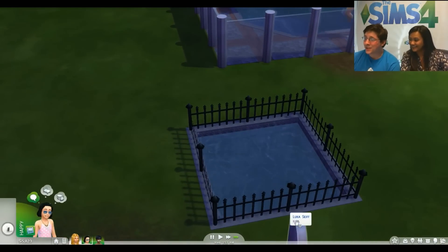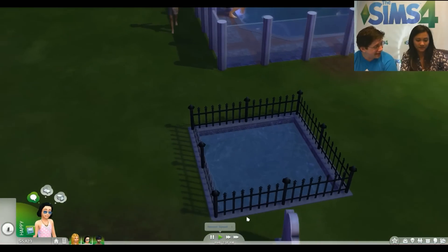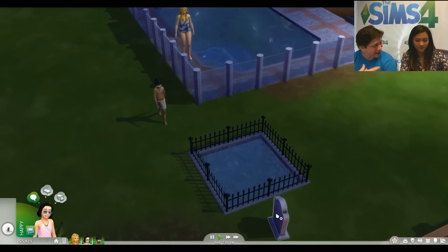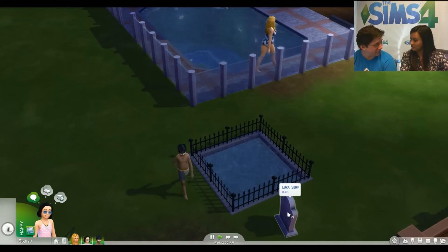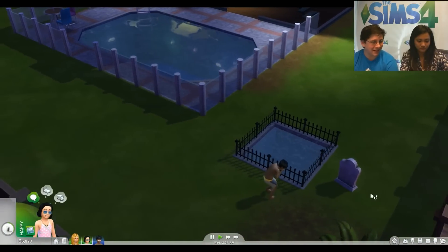Someone asked if Sims can eat in the pool. They can't eat while in the water, but you can sit on the edge of the pool with drinks and food — that's one of the forms of multitasking available.